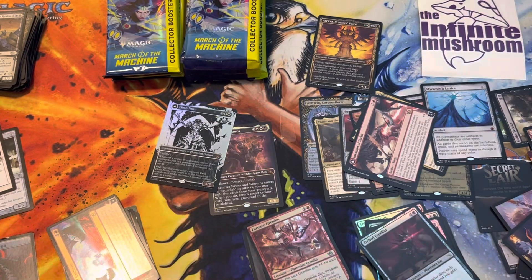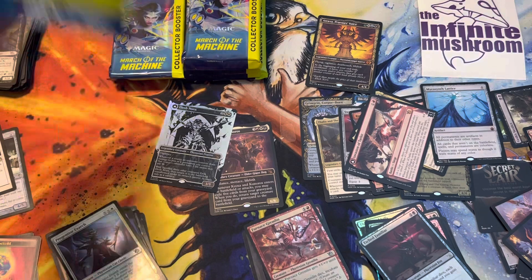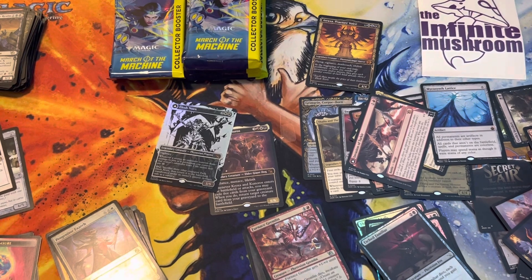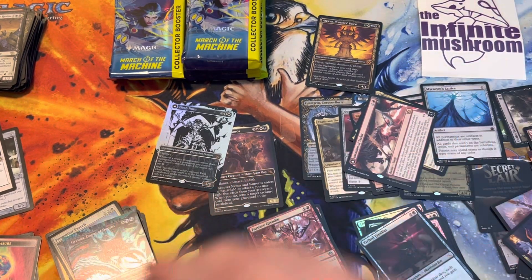Put that there. You want to see the Gyruda? You gotta grab it. There we go. Yeah, that's a good card - that looks more. Spider-Man. Who did this artwork? Hmm.